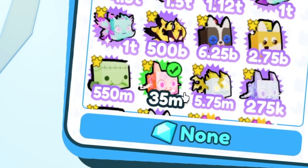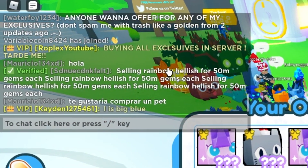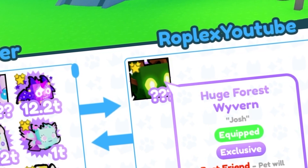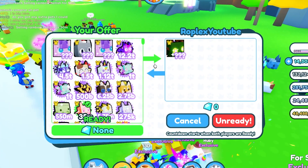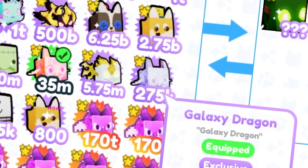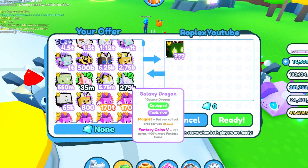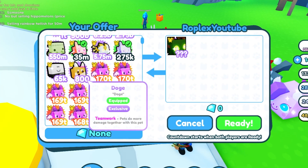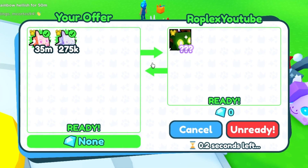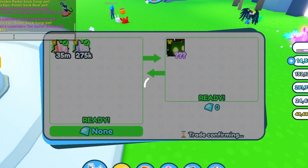We got a trade from Roplex YouTube. He says he's buying all exclusives in the server. He's going to offer us a huge forest — how much does it go for? 425 billion. We're gonna accept, but I really doubt he'll want to accept without me adding. Let me add a galaxy dragon — that goes for 160 billion, so 585 total. Oh cool, he's just going to accept it with that! I was going to add something else, but I guess it's a huge win on my part!